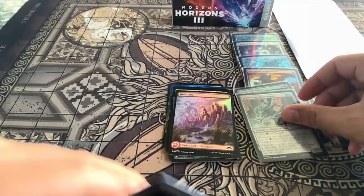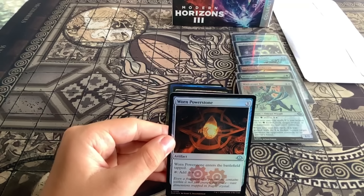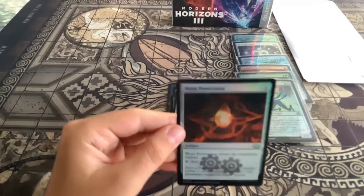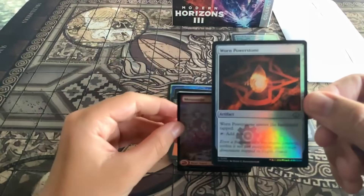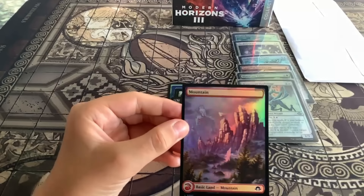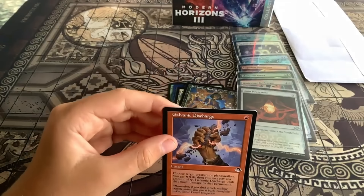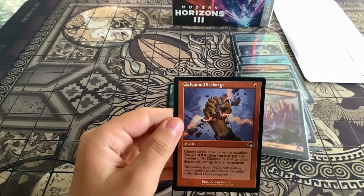A Worn Power Stone — it's an artifact, hence the two gears at the bottom. It's from the Urza series; the flavor text says 'even a fragment of a power stone contains within it not just energy but space.' There might be an Eldrazi creature in the background. Next, Galvanic Discharge — squeezing some power.